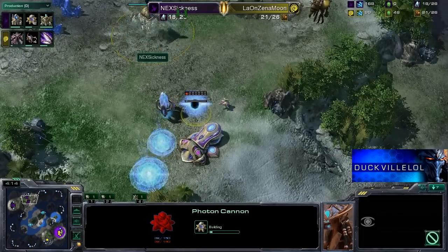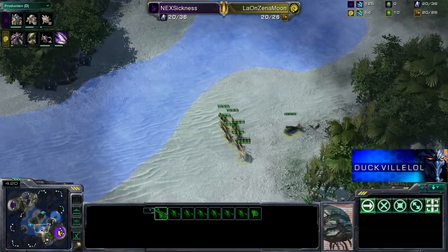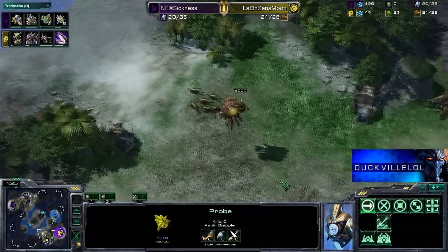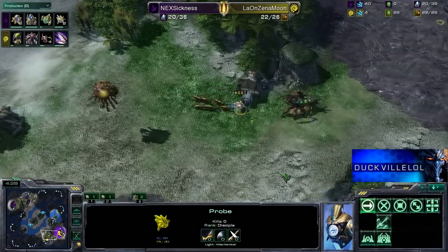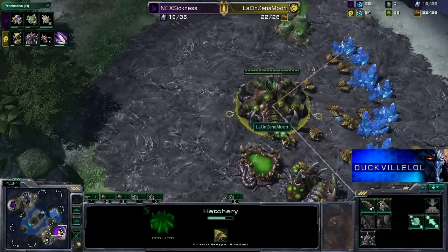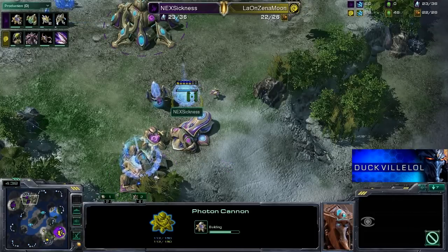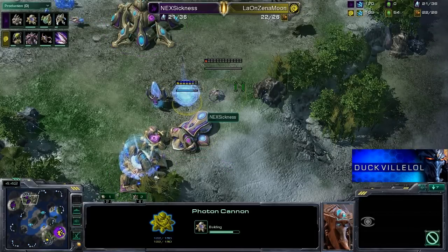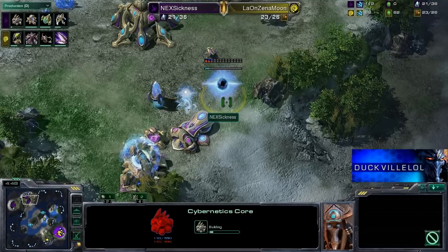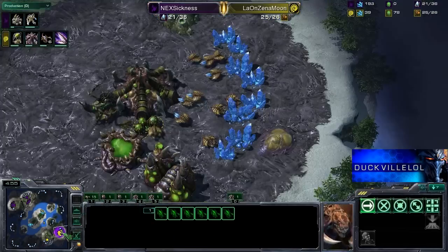Sickness has almost all covered up with two cannons at the front — a little bit surprising to see him get two cannons, but of course there are a lot of lings around on the map. This probe is still around trying to cause some harassment and is going to maybe just get inside — no, the queen comes out and she does block that off. Good timing there for the queen to come out and stop that probe from getting any intel. Sickness is now prepared — he's got his wall up and running, the two cannons are done. There is no way these lings are going to do anything.